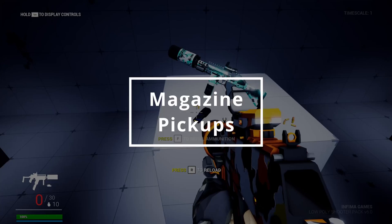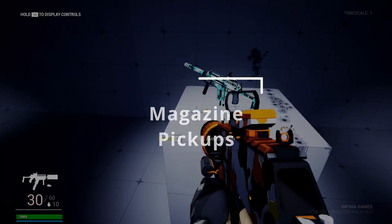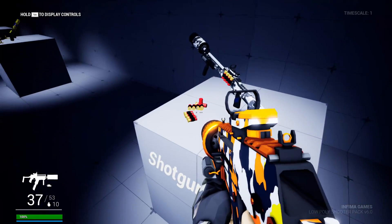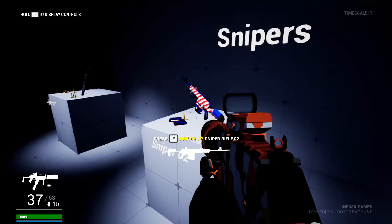Another small thing we've added this update are the new magazine ammo pickups. There's now a prop for each gun's magazine that you can place in the level for players to pick up and get ammunition for that specific gun. One of you requested this on our discord server a while back, so here's that feature.